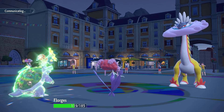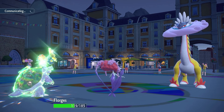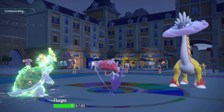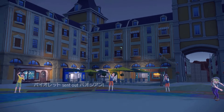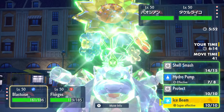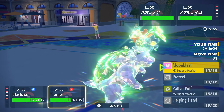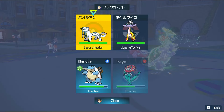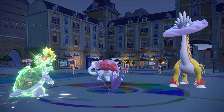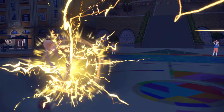Thunderbolt comes out onto Florges — we soak it up. Now we go Helping Hand Ice Beam because Raging Bolt is one tanky dinosaur. They bring out Chien-Pao — we 100% outspeed. I'll protect and I think they'll get greedy and go for Icicle Crash. Moonblast into Chien-Pao from Florges. Blastoise protects — regardless we outspeed. They go for Icicle Crash — got too greedy! Thunderbolt onto Florges again, fine — we survive. Moonblast brings Chien-Pao down to its Sash.